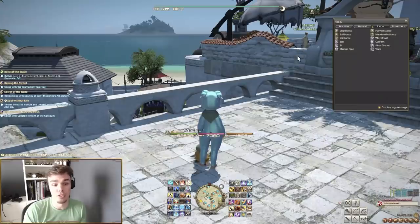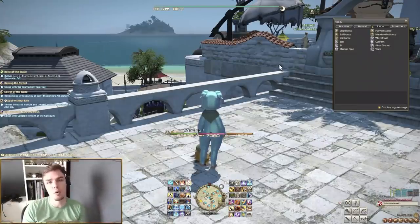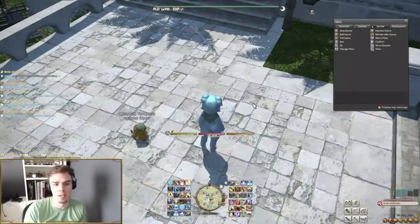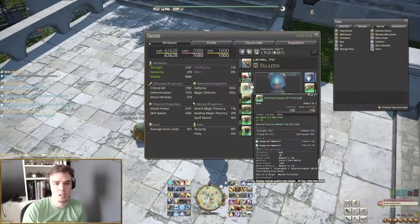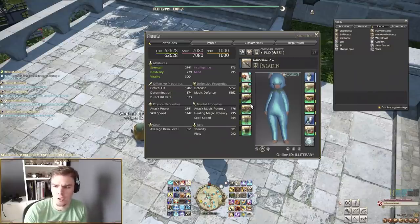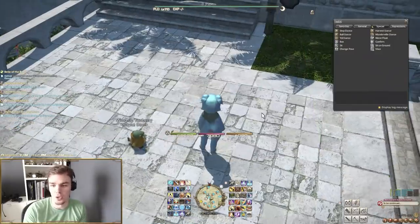Level 15 is a ton of stuff to unlock. First up is the Glamour system — that little plus on my gear means I have a glamour applied through my glamour dresser. That's unlocked via a side quest called 'If I Had a Glamour.' You'll also have access to the Gold Saucer, which unlocks in Ul'dah via the quest 'It Could Happen to You,' giving access to things like the Fashion Report and MGP — important if you're saving up for crossover event items.